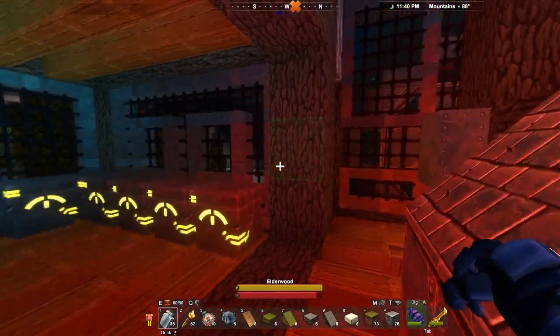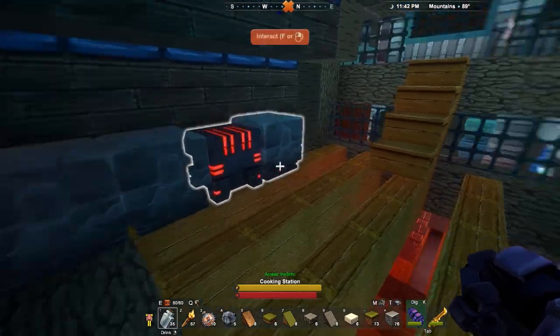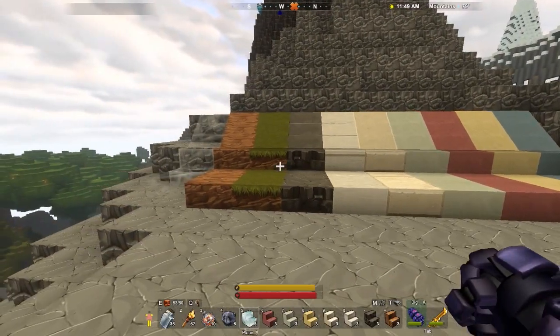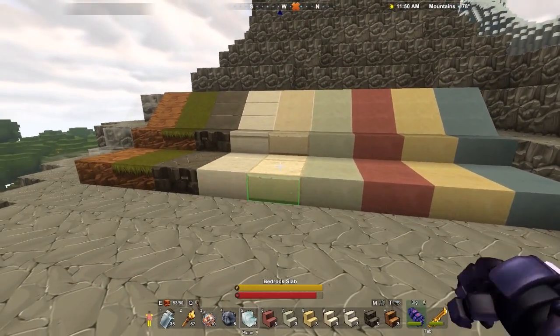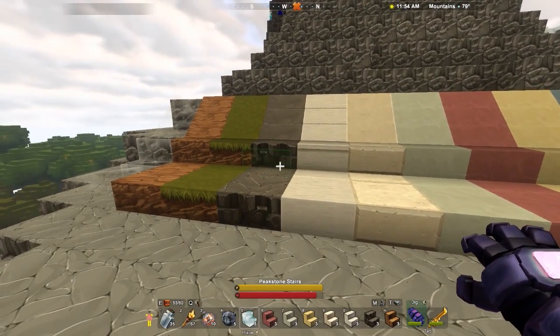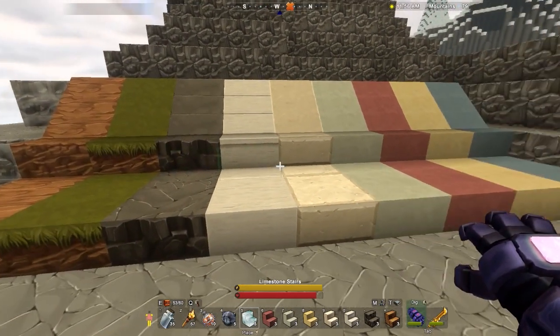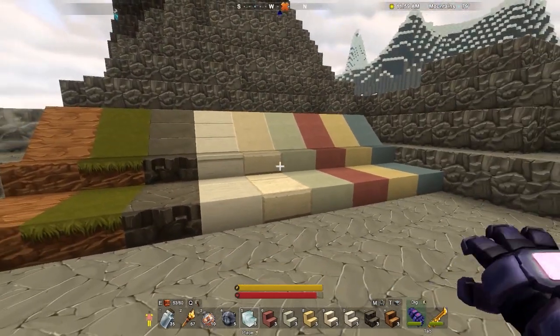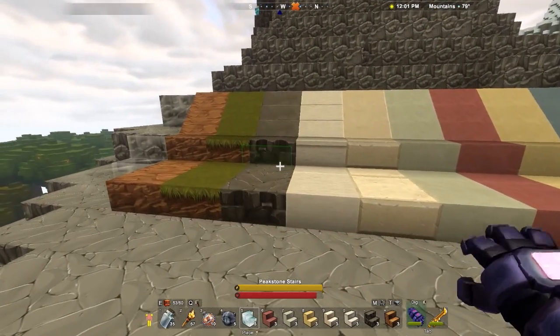I'm gonna go place them down. It's nighttime right now so I'll go sleep, place them down, we can take a look at them. So here are all the slabs, slopes, and stairs that we got in this new update. And they're alright. I'm not super thrilled with the selection — not necessarily like, I like the ones that we got, but I wish we would have gotten better ones.